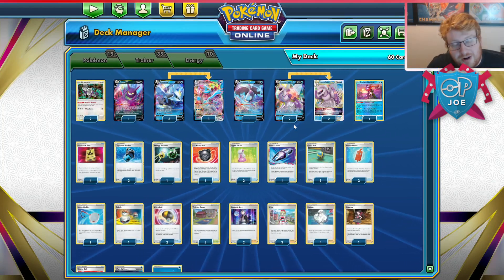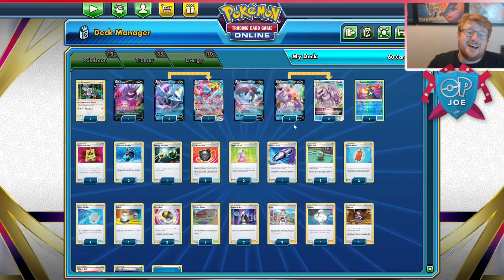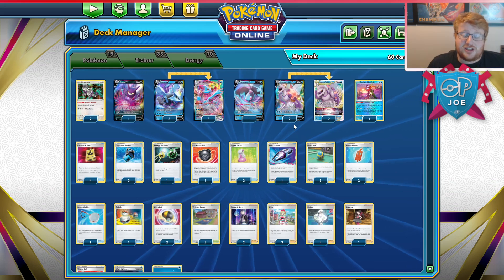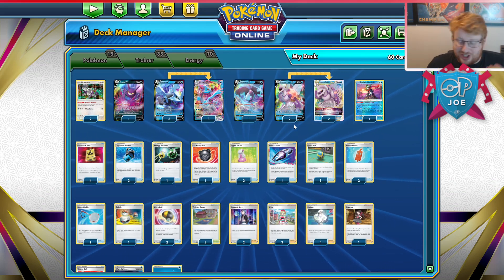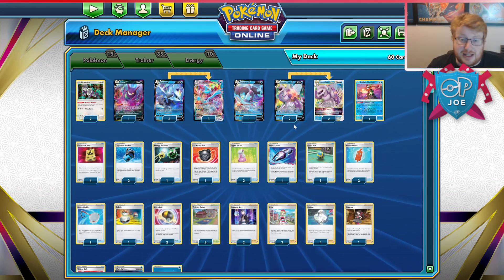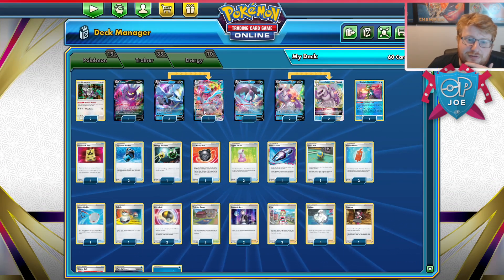I have cut Empoleon V. This does sacrifice some Miltank answers — we only have Oranguru and Greninja to attack with, which is a small concern. But Empoleon is far worse against Lost Box. It's still okay against Giratina since they're not playing Path, but they are still playing ropes. If Lost Box is one of the most popular decks — Tord's list that plays Cross Switches, Quad Path, and Ropes — it's probably not worth the spaces to play Empoleon anymore. So instead we're diversifying our tech with Hyper Potion.